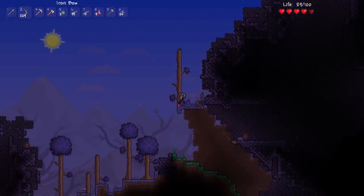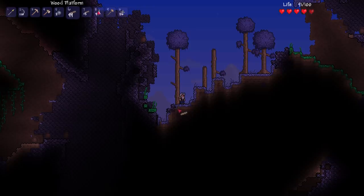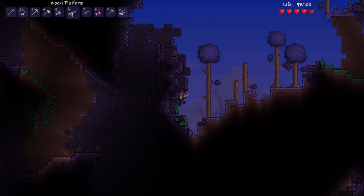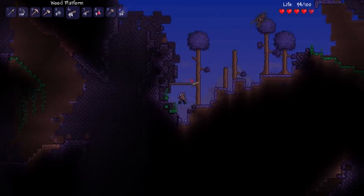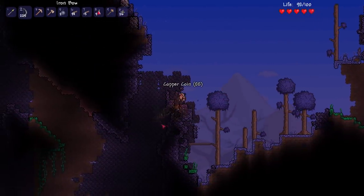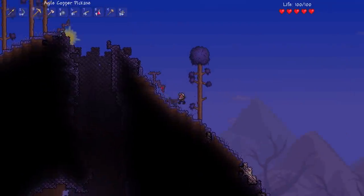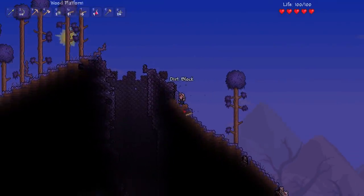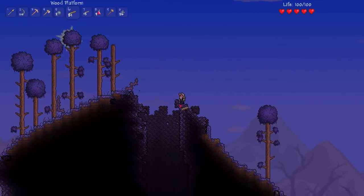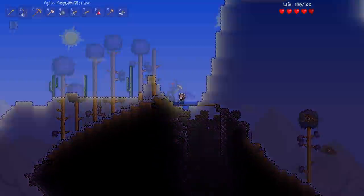So I headed left this time to go and check out what the other side of the world had to offer, and it was immediately the corruption. The corruption looks fairly similar to how it did in the previous video, but now it has a background which looks gorgeous. That's one thing I always remember about 1.1, and what's good is that all of the spikes on the floor don't do knockback anymore, so traversing through the biome was a lot easier.